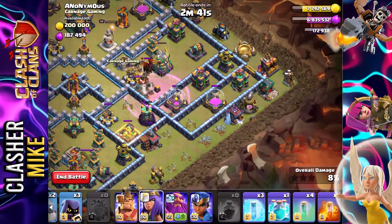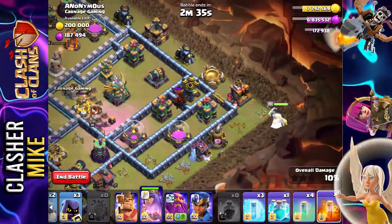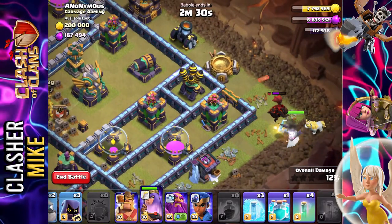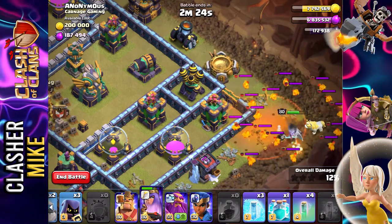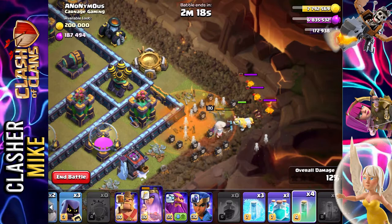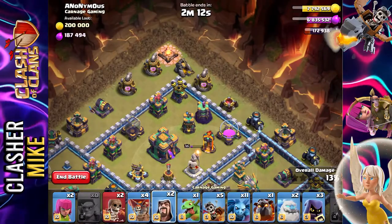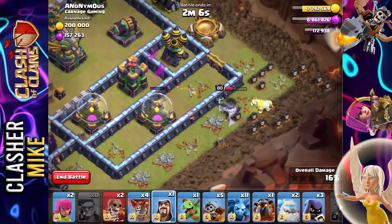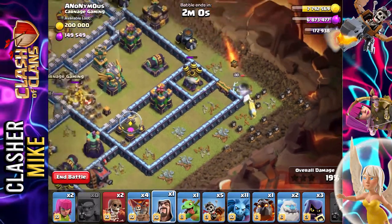So then what we're going to do is put down our archer queen right over here. We did not get the crossbow — oh no, that's not good. We're going to pop this poison spell down right here, that unicorn's got to do work. Oh no, it's taking out the unicorn. So what we're going to do is pop down a wizard — got to funnel for me a little bit. Go the right way, queen — you're going the wrong way. That unicorn is doing work though.